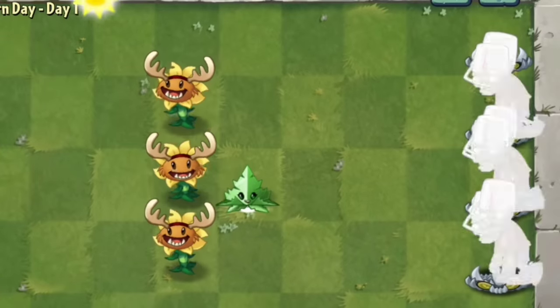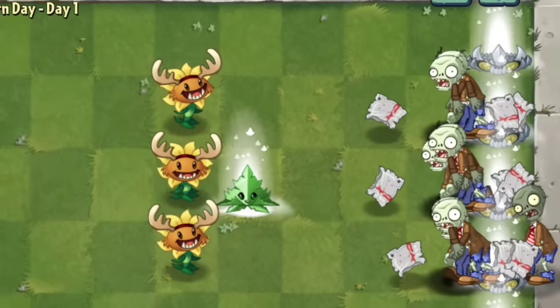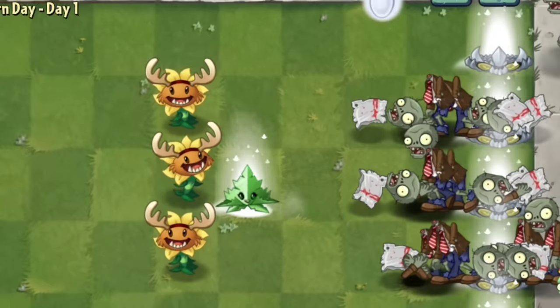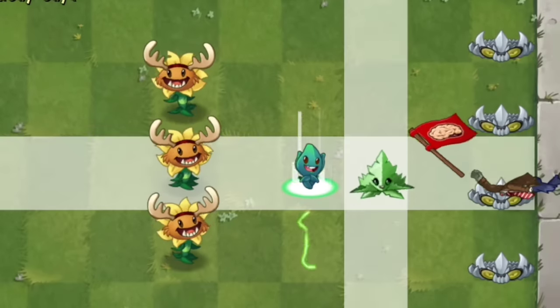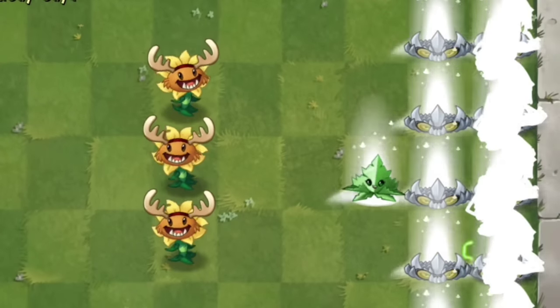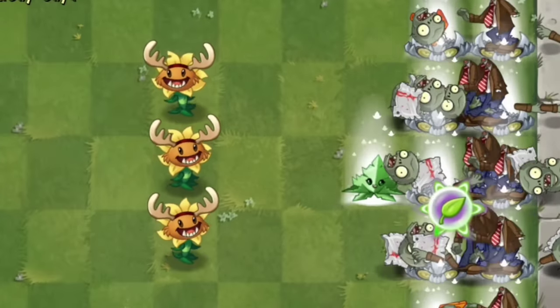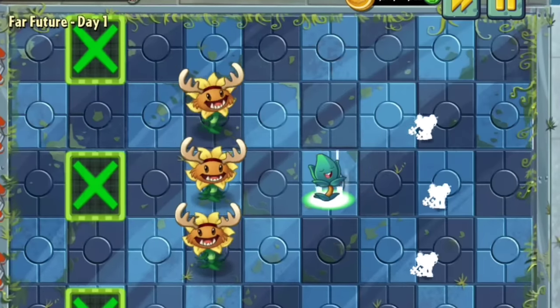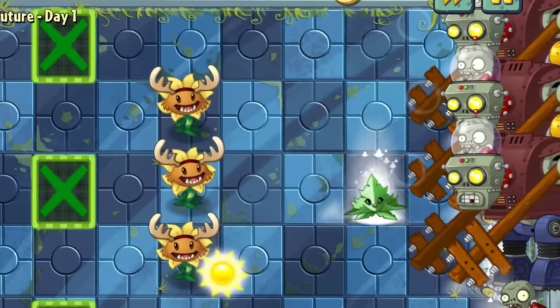Not only can Spike Rock damage the zombies, but it is also boosted by Spearmint, multiplying the damage dealt to zombies. This combo is good for crowds of zombies as they can easily be killed by Spike Rock. The only disadvantage is when there is a zombie that can destroy Spike Rock, like Gargantua Zombies.